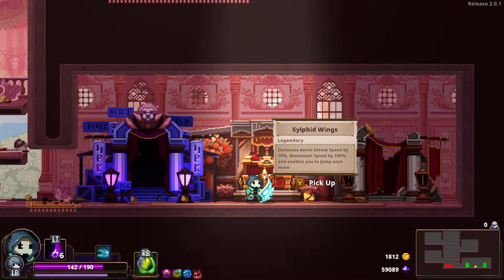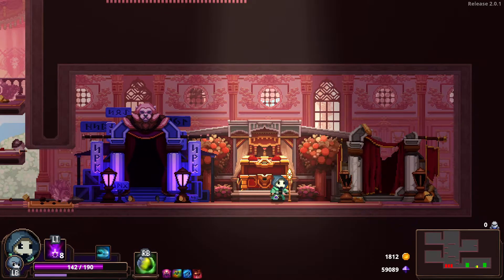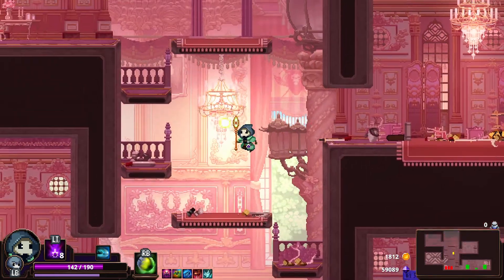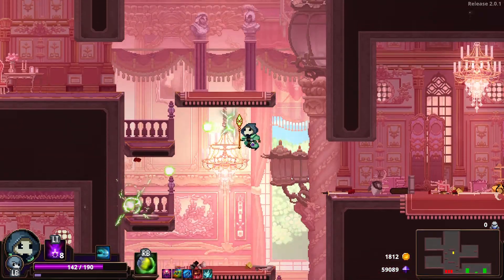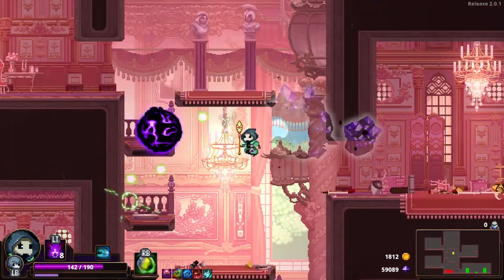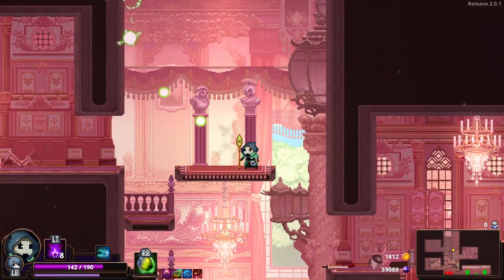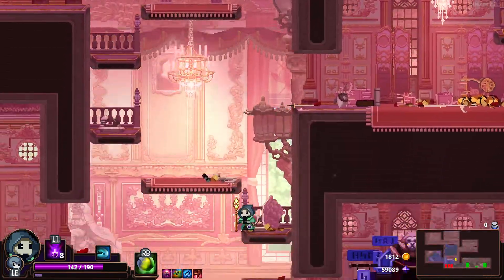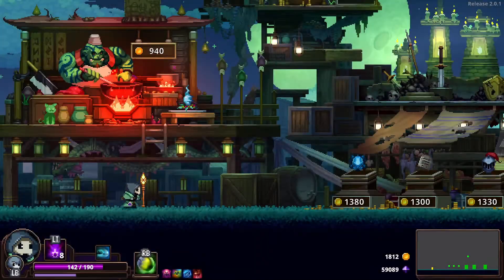What's in the box? Sylphie wings — increased aerial attack speed by 70%, movement speed by 100%, and enables you to jump once more. So does this mean I shoot more orbs in the air faster? This is the default — it's hard to tell. I don't think that works with the alchemist. I don't think it's working, but that's okay.